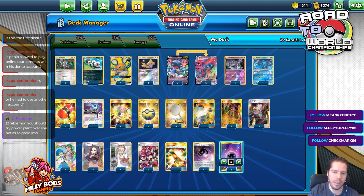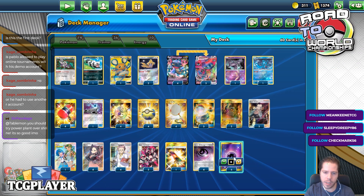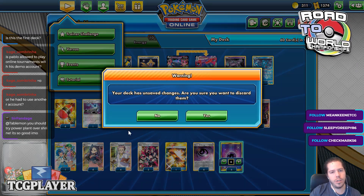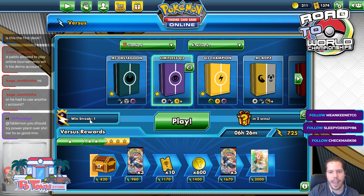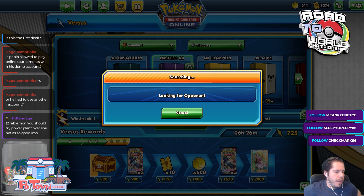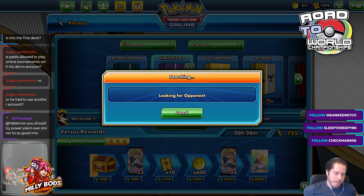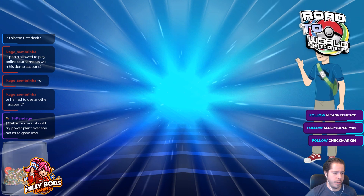I'll just play the list as it was for the tournament. Looking pretty good. Let's jump into the ladder — didn't make any changes really — and see if we can do well with this Limitless Q3 deck. I will be trying out Power Plant, or Shrine. Power Plant should also be very good against Baby Blacephalon, right? Like the Marnie Power Plant, and then their Oricorio is no longer useful.